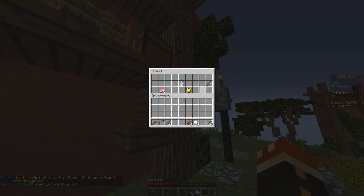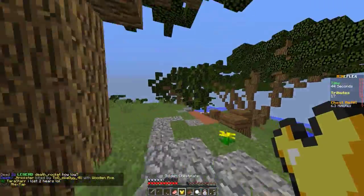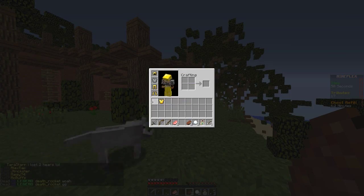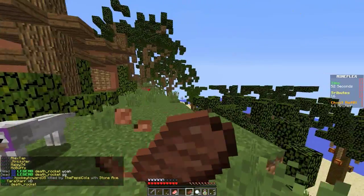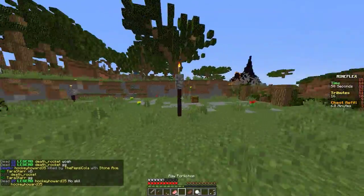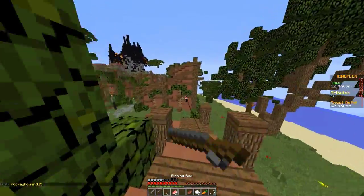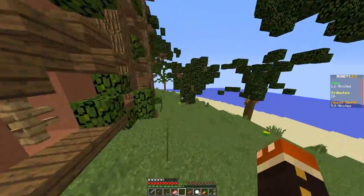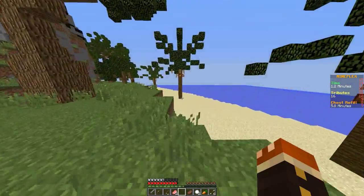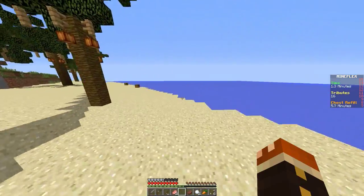We can equip those boots. Let's grab this — we got a stone sword, I will definitely take that. We have two pieces — do we want to go full gold? Let's go full gold. I think this is better but we are pretty much full gold, which is nice. I need to learn — I'm gonna learn by the tips that Mineplex gives us even in the lobby: don't fight players that have more armor than you because you're probably going to lose. So that's what I'm gonna teach myself to do.